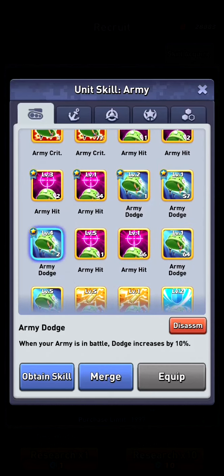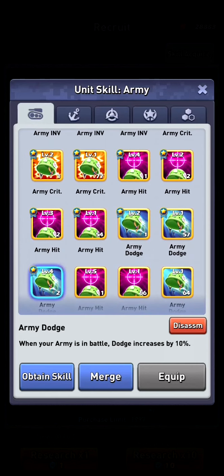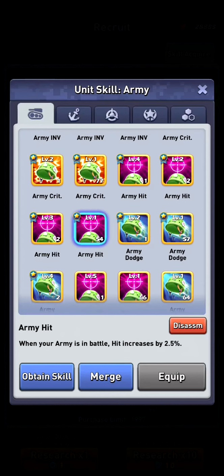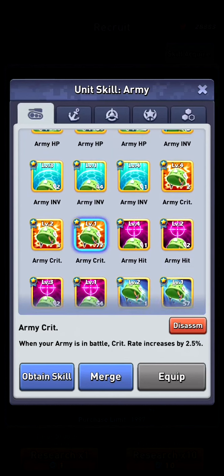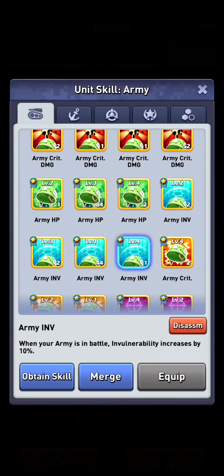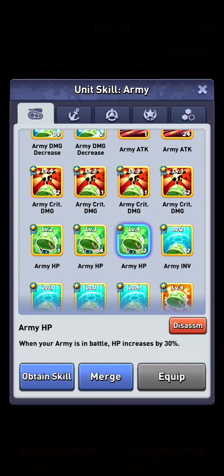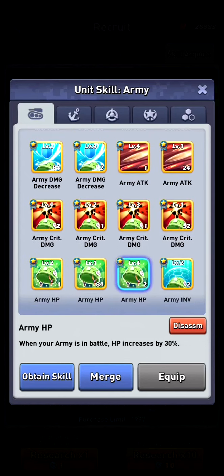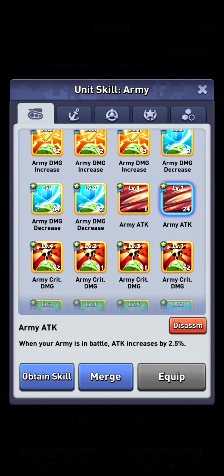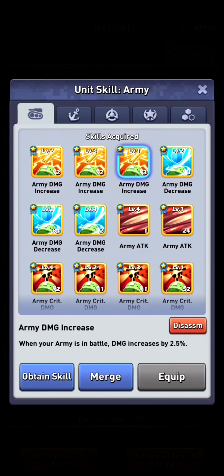For the rare items you should watch out not to disassemble the wrong ones. Dodge is not used so you can disassemble that one. Army hit — if you're attacking the world boss, but you probably don't need a skill for that. Crit you probably don't need. HP maybe on individual defense — you see a lot of people using HP instead of march size. Crit damage you can disassemble. Attack you should keep it.